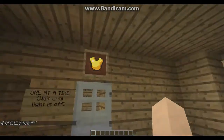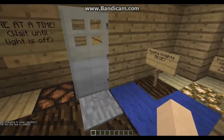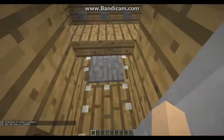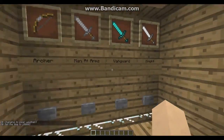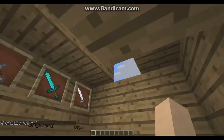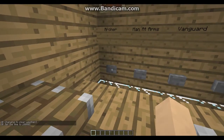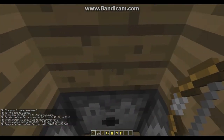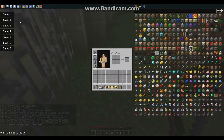I'll set up the blue team. You get locked in here and there's four classes: archer, men-at-arms, vanguard, and knight. I'll show you the archer. It gives you a bow with 25 arrows, a sword to attack anyone that comes close to you, and armor.